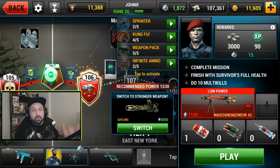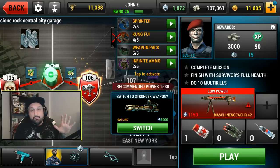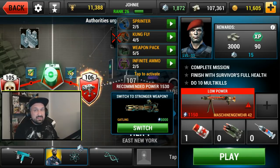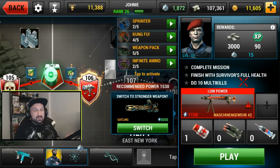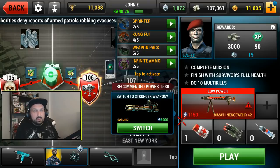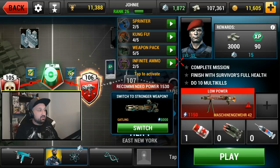The good thing is I saved all my weapon packs because I never really needed them, so I have five weapon packs to help me. I also got two times infinite ammo, kung fu, and sprinter — I never really used those so I don't know how good they are. My machine gun off the bat is not strong enough. They recommend 1,530 power to enter tier 7 and I'm at 1,150, so I'd need to power it up twice. I don't want to do that because I might drop something better later, so I'll save my cash and make better decisions. Let's activate a weapon pack and go with mission 106.